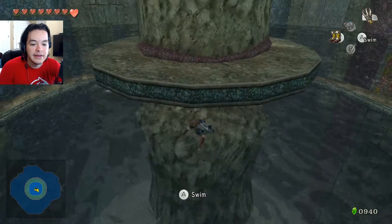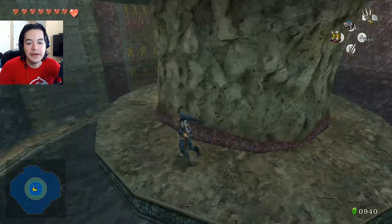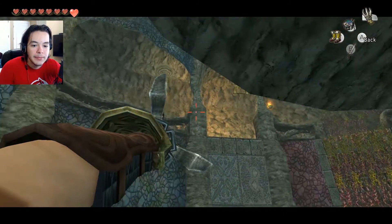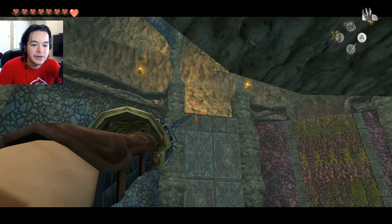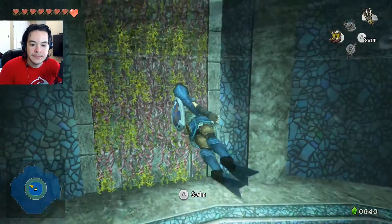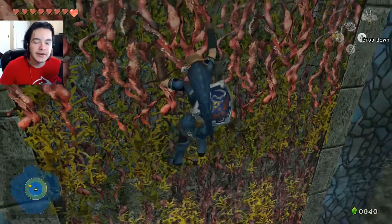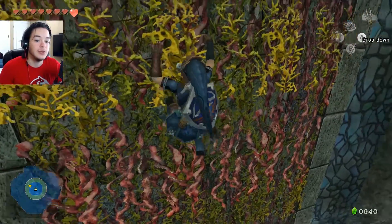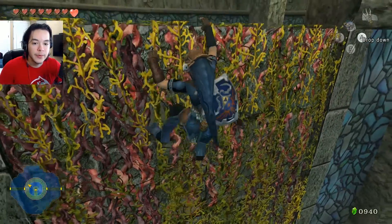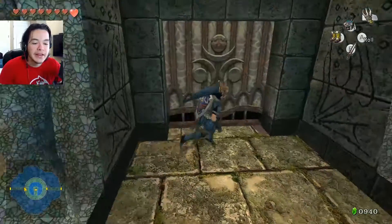These swimming controls are inverted. Climb up. I'm trying to figure this out — it might have been easier if I continued right after I got the claw shot. But since I restarted the game, I start from the beginning of the temple and need to remember everything. It's been two or three weeks, which just adds to it.